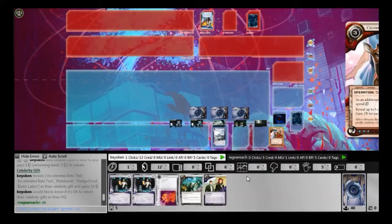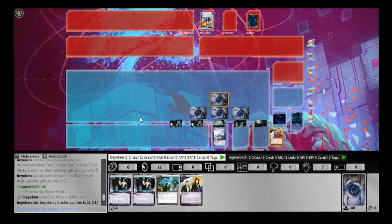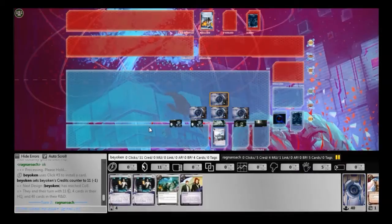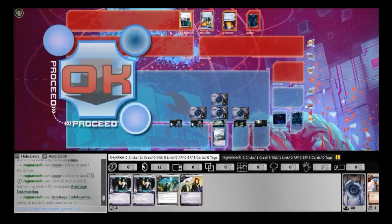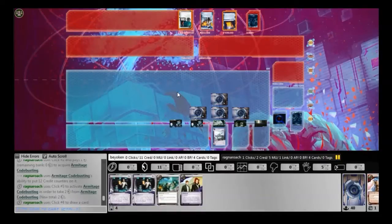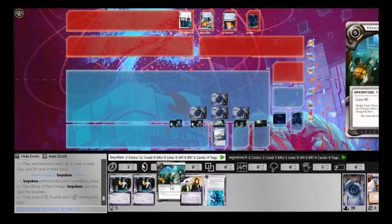So basically this deck only has 3 things: Agendas, Event Economy, and lots of cheap ice — Corn Breeze, Paper Walls, Eli. Basically all the cheap ice I could assemble with my 12 influence.